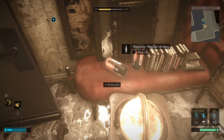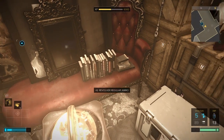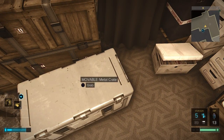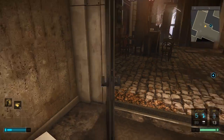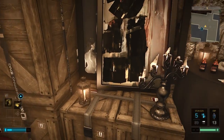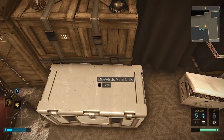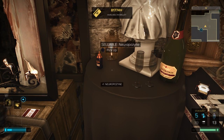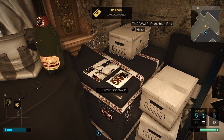Oh, a revolver! Regular ammo, regular ammo. This must be the storage spot — consumable, rice knife, metal crate. This must be Vlasta's stash. Credit chip — good.